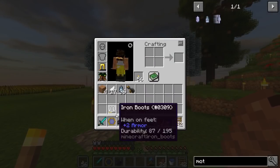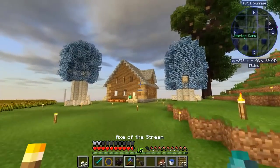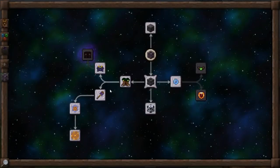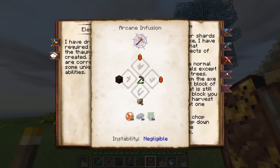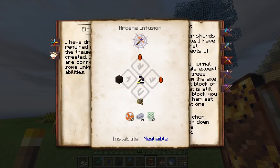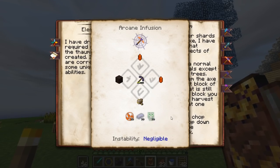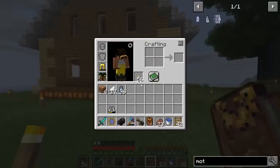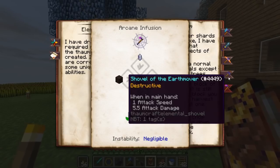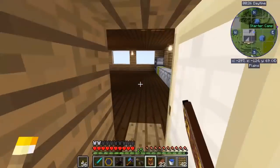So we got the boots of the traveler, and we've also got the axe of the stream created. We've got our arcane grappler. We're starting to get some of the good Thaumcraft stuff. Now the next thing I want to do is go down to the elemental tools and start making some of these things. Let's go first with the pickaxe of the core. We need rare earths, two ignis crystals, great wood planks, 30, 30, and 30.